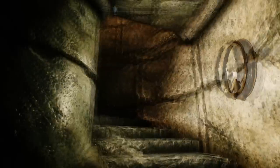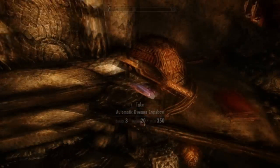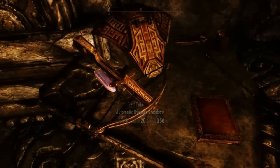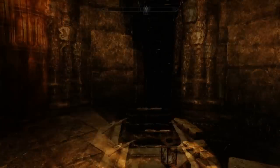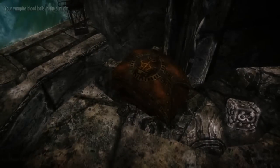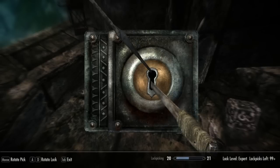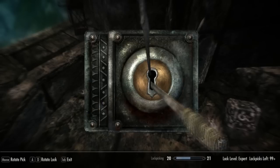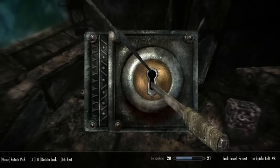When you search that soldier you get a schematic, and the schematic allows you to craft this crossbow. The backstory to this is that the Thalmor found some old schematics that the Dwarves used to use, and they're making the crossbows for the Thalmor only. So I came to steal the crossbows from them.